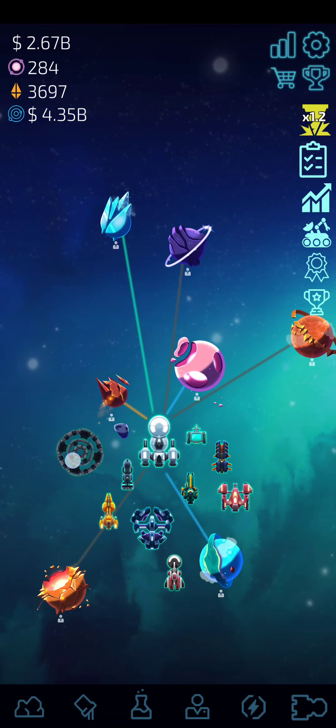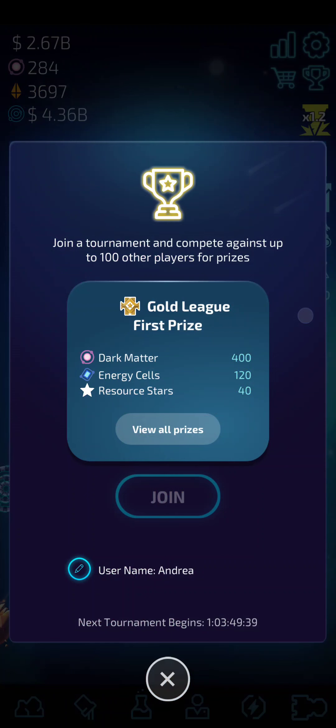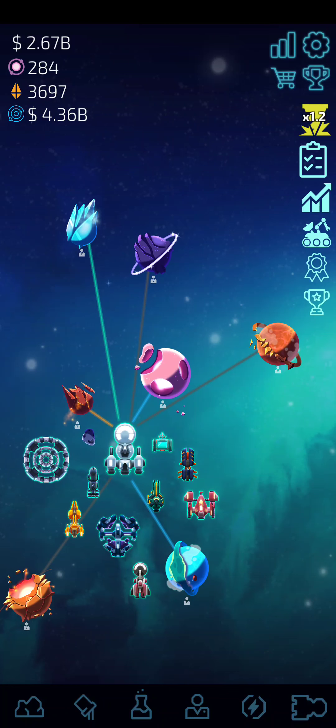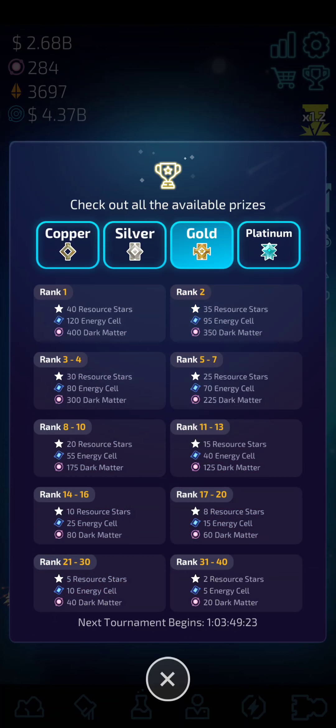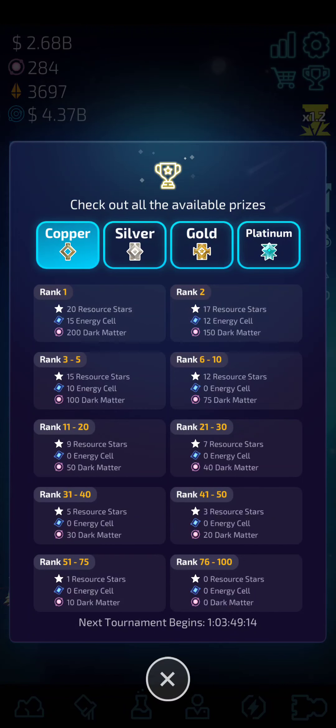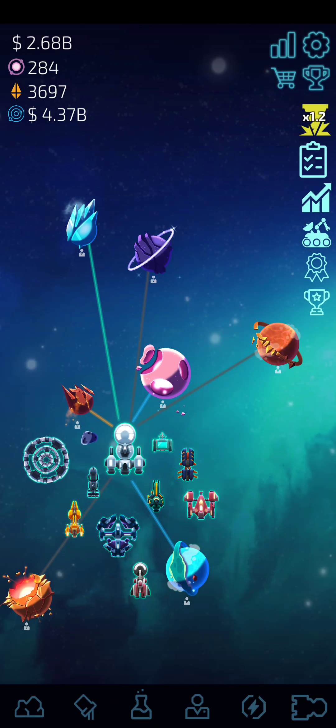These are the planets. This right here is your station, which comes as you participate in tournaments. Tournaments are this part right here — they go for about 48 hours and you're competing against real people. There are several different levels. I've been playing since February; I'm now in gold and will see how I do there and in platinum. I'm currently mid-game, and I'll explain how I know that in a little bit.